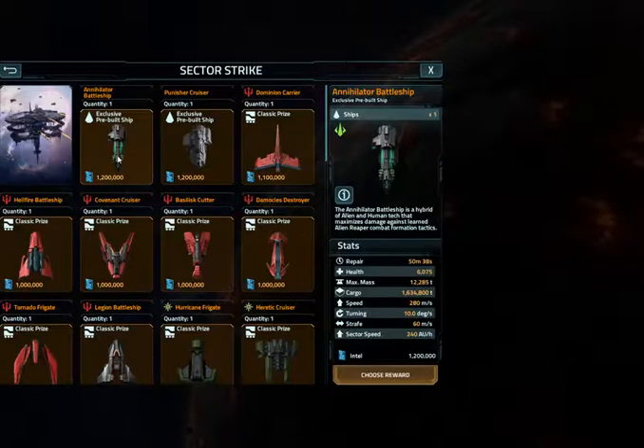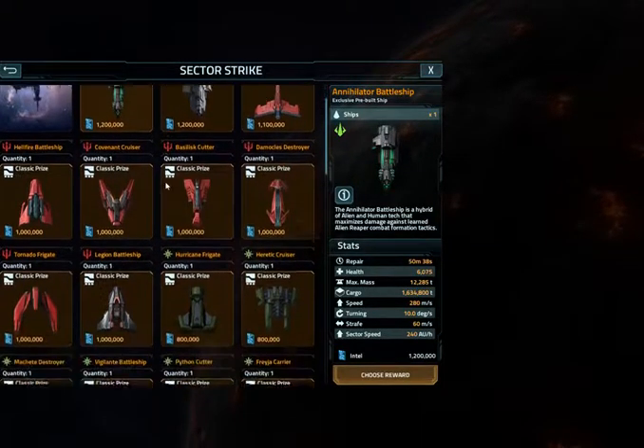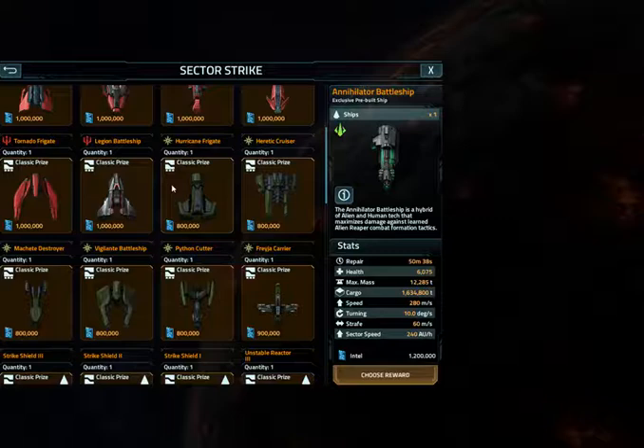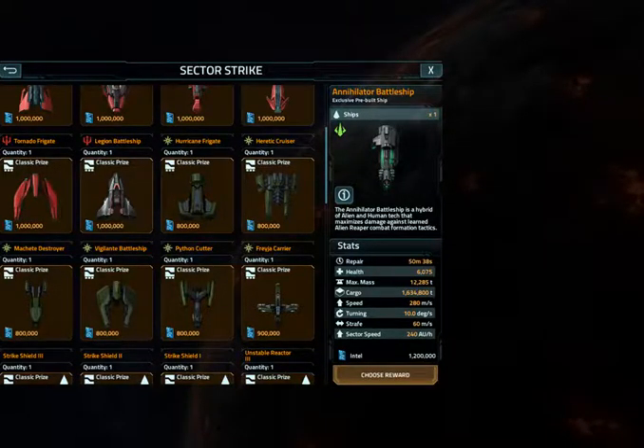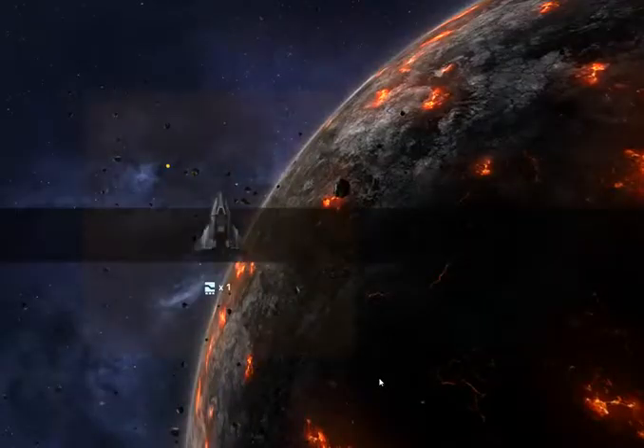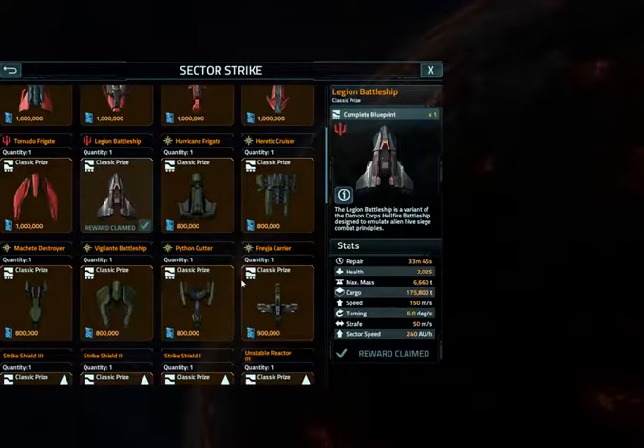And I don't need this prebuilt thing. I mean, I'd be tempted, but I'm not going to do it — because my Paladin's building, so I can't do anything with it anyway. So what I am going to do is the Legion battleship, one million points, like I said I would.